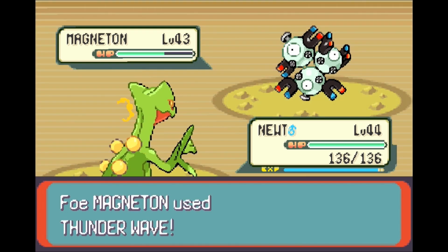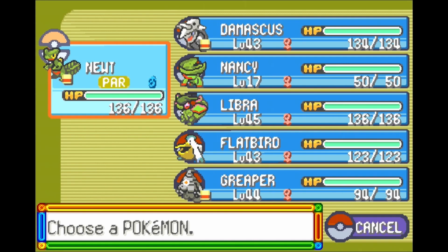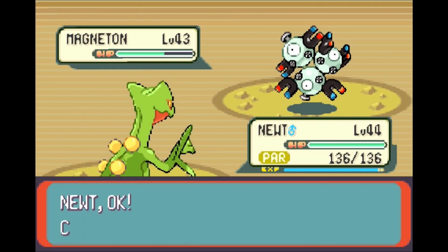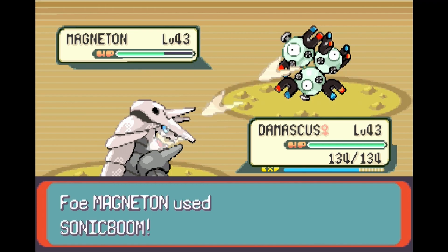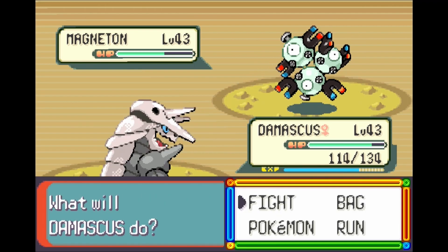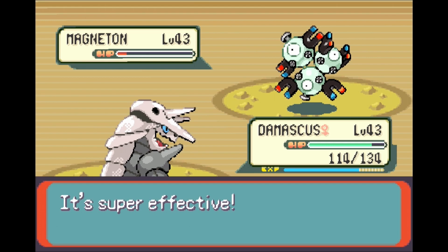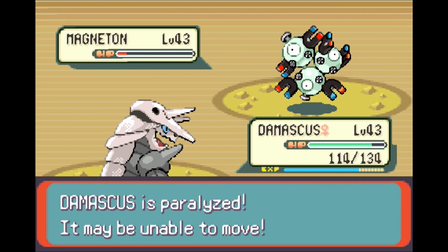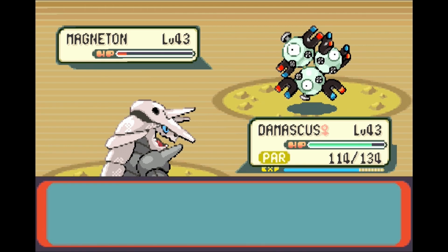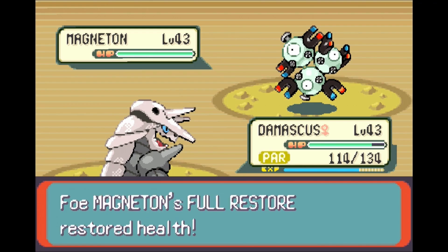And an annoyance — if they're going to Thunder Wave me, that's just great. You know who has the Exp Share? Probably Damascus. Damascus, get in there and destroy this Magneton! I've battled one too many Magnetons — back at Mauville City Gym there was a Magneton involved. We're going to try and just power through it. Oh my gosh, he's using Thunder Wave twice! Two Thunder Waves and a Full Restore — it's like battling online.